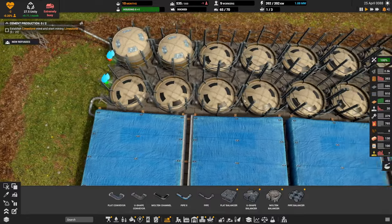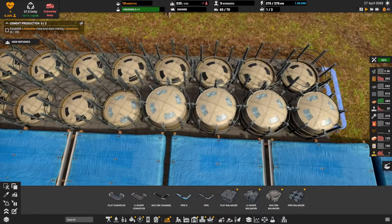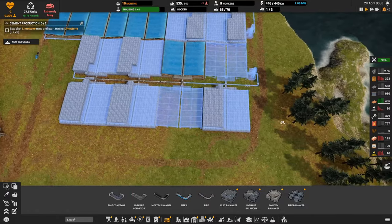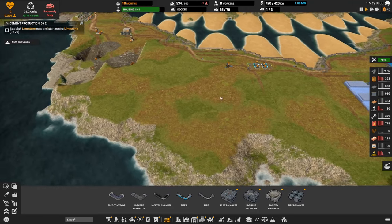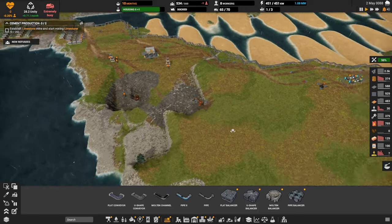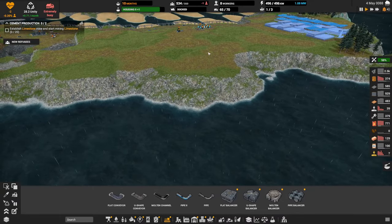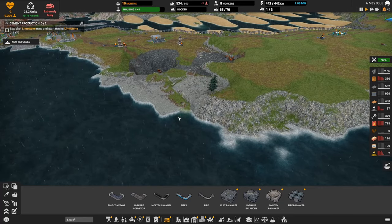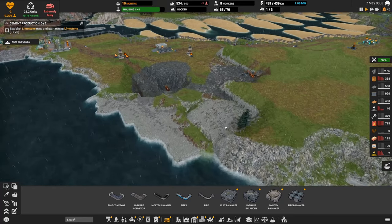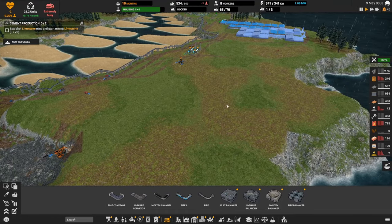The water comes in here and then goes around — that's why these are starting to back up. That's all rainwater, so not bad — it's free. There's a lot of land here we could use. My plan is to bulldoze all of this down to about two above sea level when we're done, so I'm not building up too much here — that land is valuable.